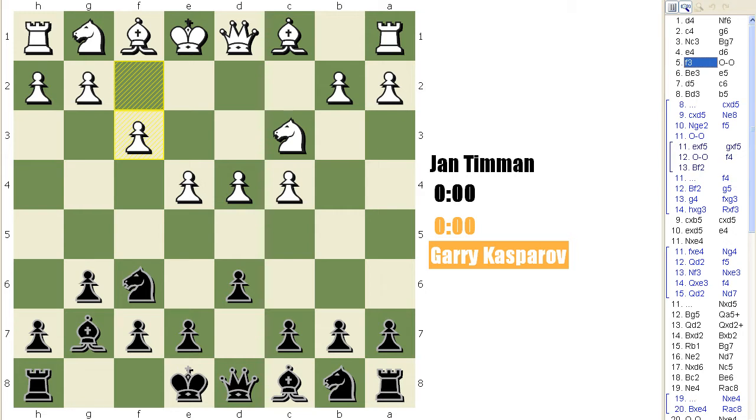White is basically constructing a very solid centre by overprotecting his e-pawn, and later on he's also got the idea of a kingside attack with the move g2 to g4. He would also like to put his bishop on e3, and by playing f3, black can't play Ng4 attacking the bishop. Interestingly, Gufeld — a very strong Russian grandmaster and King's Indian expert — never really believed in f3, because in his opinion it takes away the natural square for the knight on g1. But that's very superficial thinking, and actually I really like playing the Samisch as white.